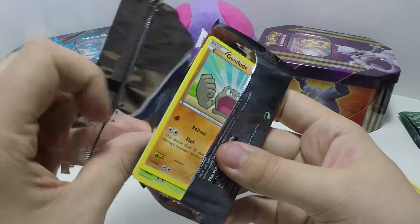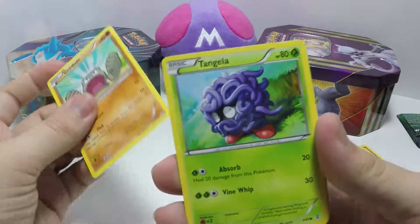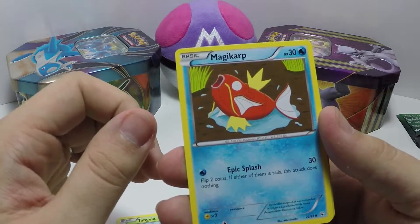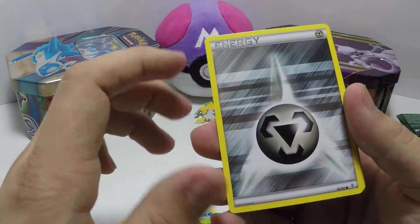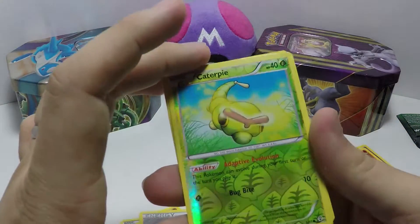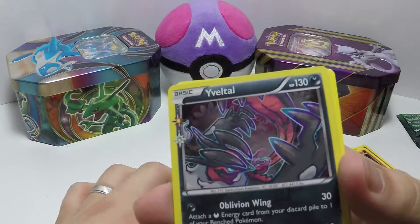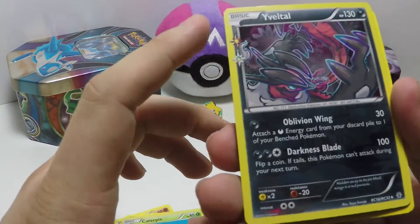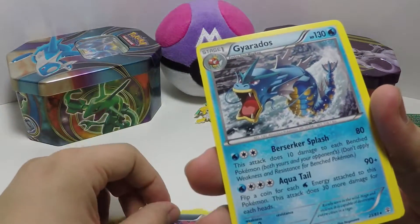The difficulty opening this one is real. We have Geodude yelling at the sky, another Tangela — a different animation than the last tin — and another energy card, nice. Hollow Caterpie, nice. Then a card I always butcher the name of, so I won't even try — that's a nice one to get in the Generations pack. Oblivion Wing, Darkness Blade — that's really nice actually.